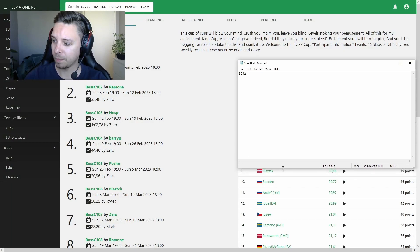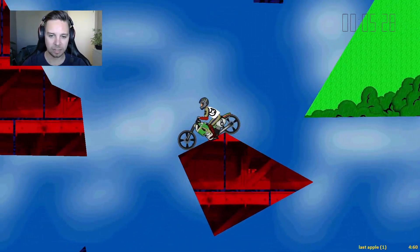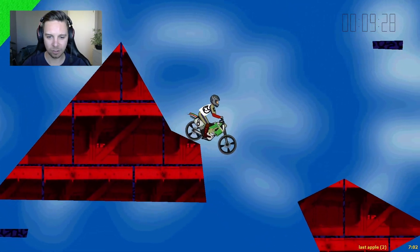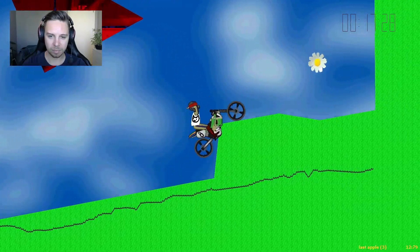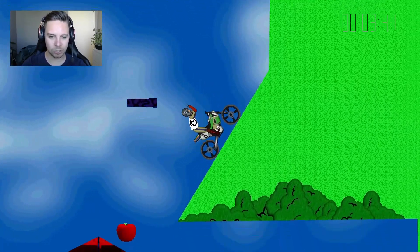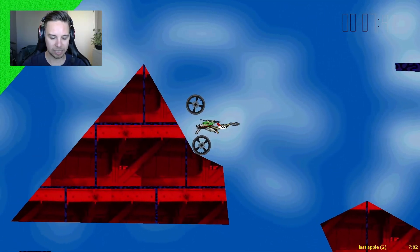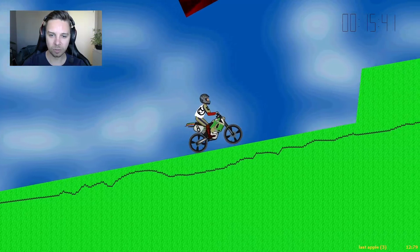In ninth place we have Blastek — surprising to see him this far down since he's usually top five. But it's a significant improvement: 0.3 faster than Specter's time. He does the same vault to get a little more speed, same push, comes up, does the short brake, comes around on the hang, straight down, gets the wheel up and then gases on the polygon rather than a head-first finish — cleaner execution overall.